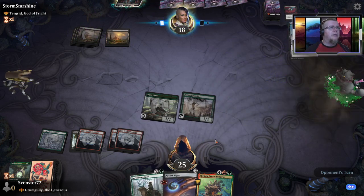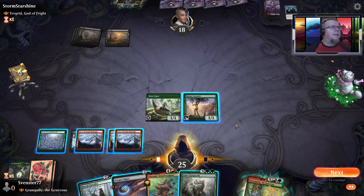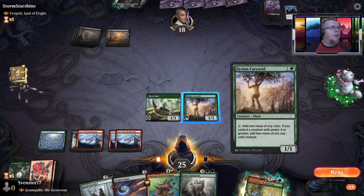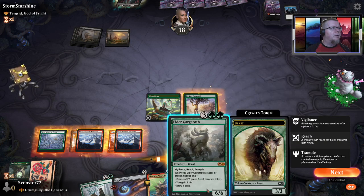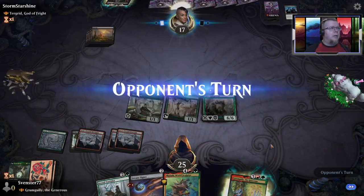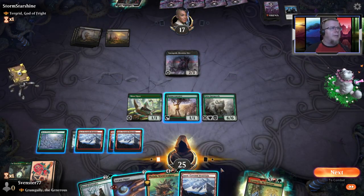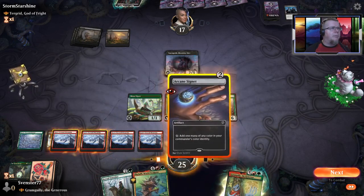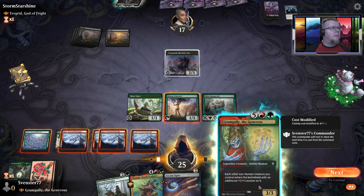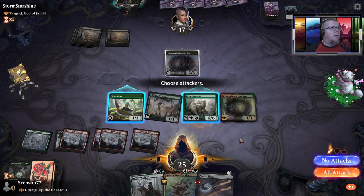What this does is allows me to — whenever I bring in something else — give a +1/+1 counter on it, so this one will have two bonuses on it. I'm burning up his removal spells so when I bring in my big guys like him... one, two, three, four, five, six. Wait — if we control a creature with power four or more it's only five. Silly me.